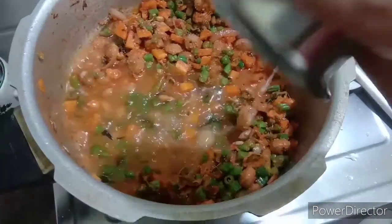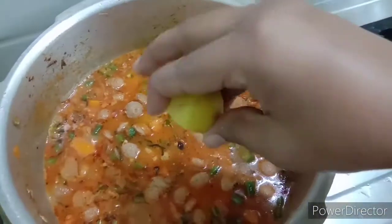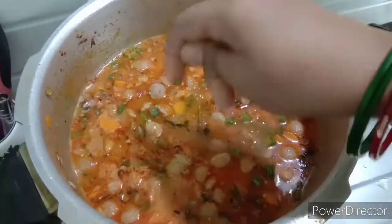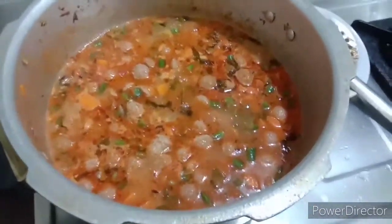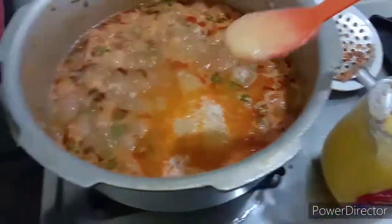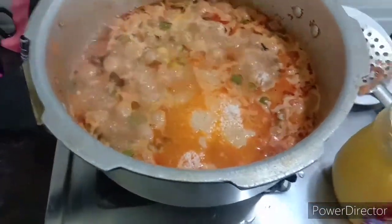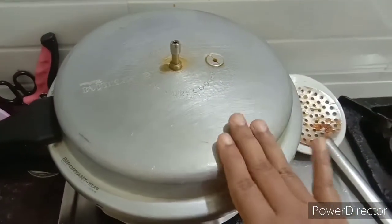Here we can add vegetables. We can add a little vegetables and 3 tumblers. Let's make onion open.